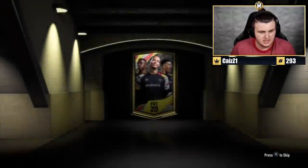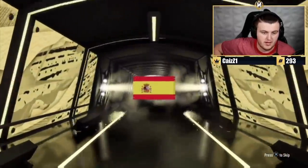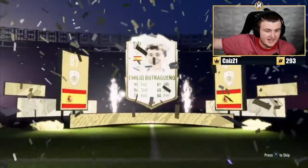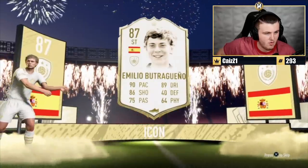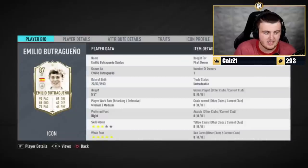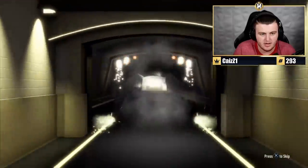We have another icon pack — this is Joe's pack. I was expecting them all to be baby icons, so the fact that we've had three icons and two of them were actually all right is not too shabby. It's going to be Spanish striker — it's Butragueño. Moments would be incredible... but it's not moments. That might be baby Butragueño — that is sadly not great, though it could have been a lot worse. Next up is Ryan's pack — hopefully better than base Butragueño.